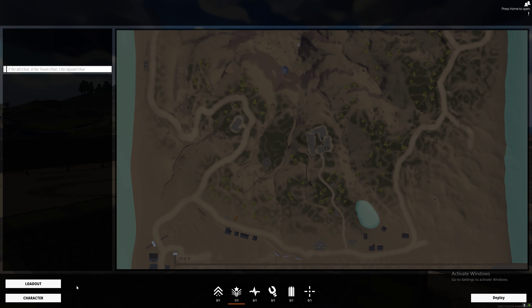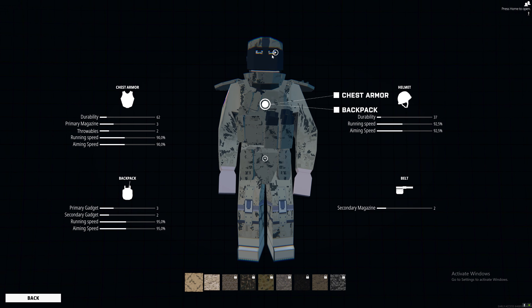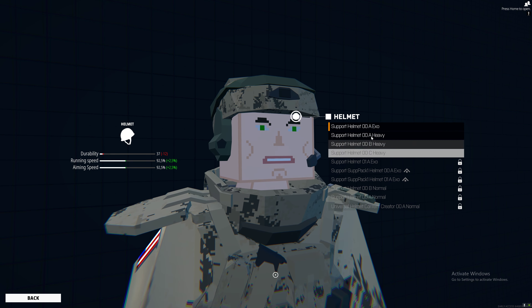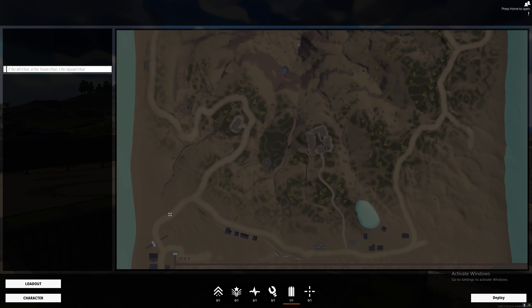And with the helmet, it is the same: EXO is the best, heavy is a little bit worse, and then comes the normal armor. As for the backpack, Big Backpack is the best in the game, so just choose it.